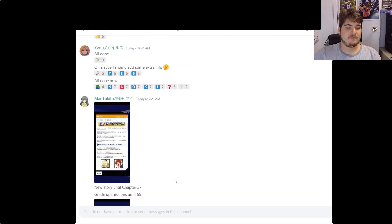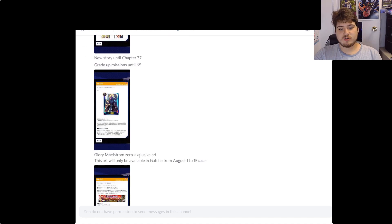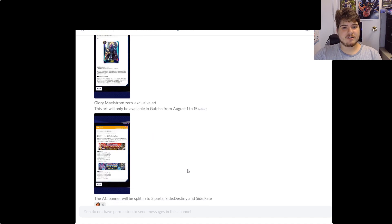The new story will go up until chapter 37, grade up mission until 65, which isn't bad. Glory Maelstrom will have an exclusive art available only in the gacha from August 1st to the 15th. Hopefully that means the alternative art will be easier to pull — I'd love that for the Aqua Force players who need those cards.